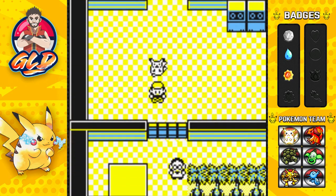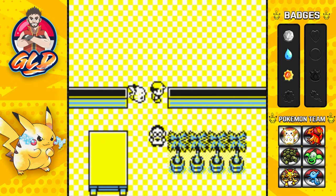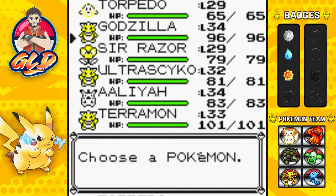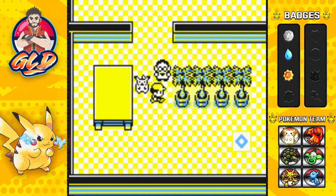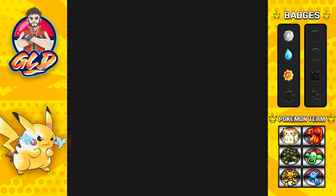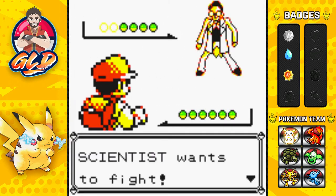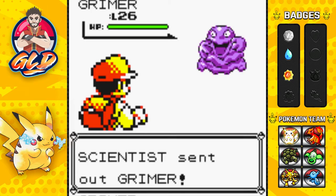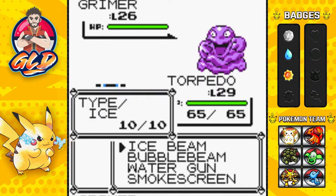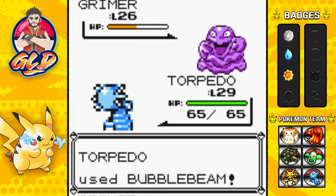Self-Destruct is powerful but the pokemon that uses it faints, so it's definitely not a move we want to use. We're opening up every door — I think we've already battled this guy... no we haven't. This is a good time to take on this scientist. He says he's self-employed but still wants to battle.